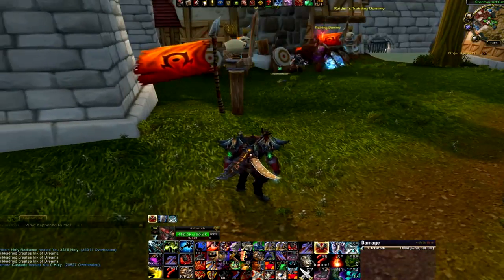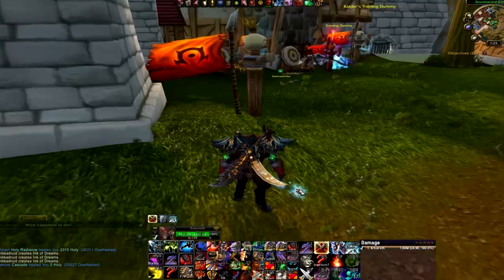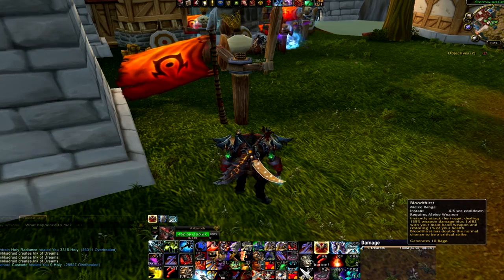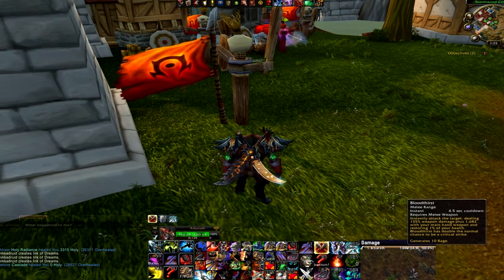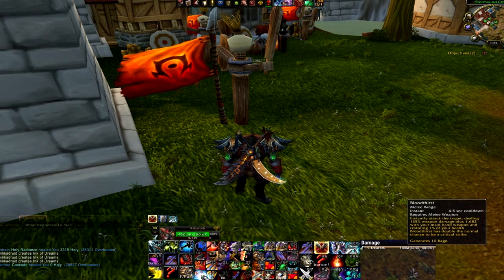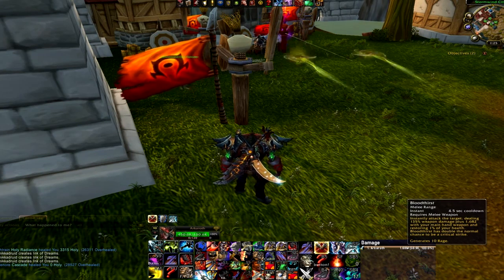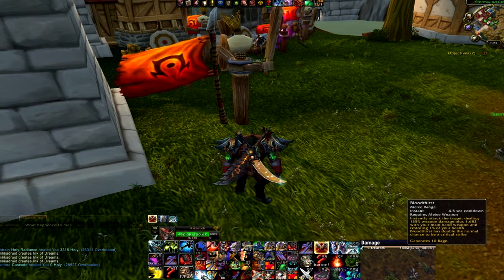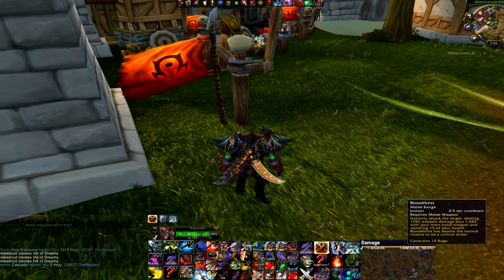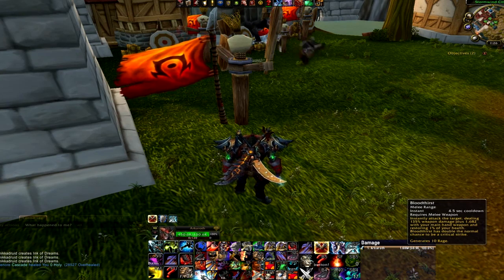Let's start to build our rotation. The base of the rotation, the bottom of the pyramid, the widest step, is our Bloodthirst. Bloodthirst is the core — it's the thing everything else is built on. It has a 4.5 second cooldown and warriors have a 1.5 second global cooldown, meaning every third global is going to be a Bloodthirst. The pattern for a Fury Warrior is: Bloodthirst, something, something — just again and again. Those somethings change up, and there are rare occasions where you skip a Bloodthirst, but honestly if you just never skip one, you'll be alright.